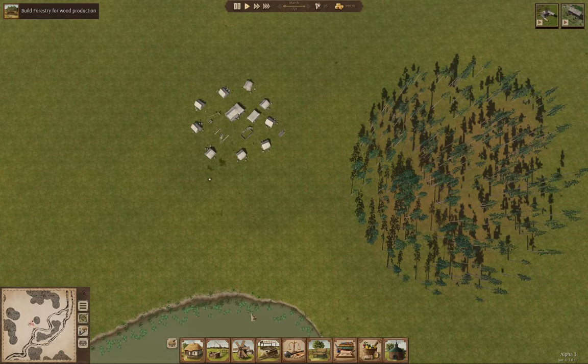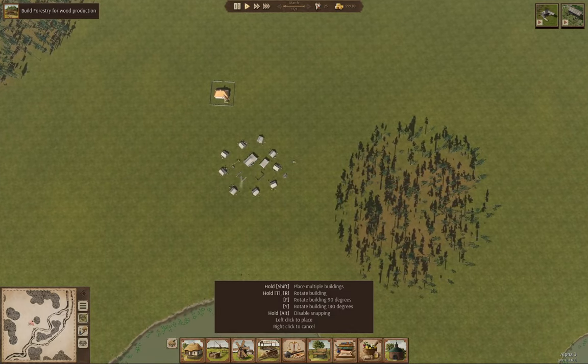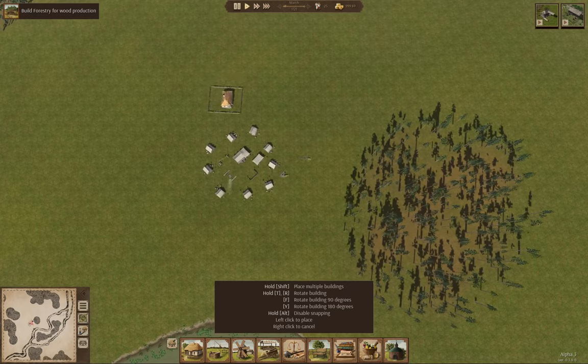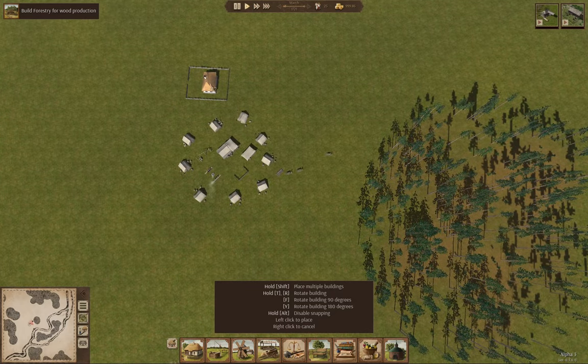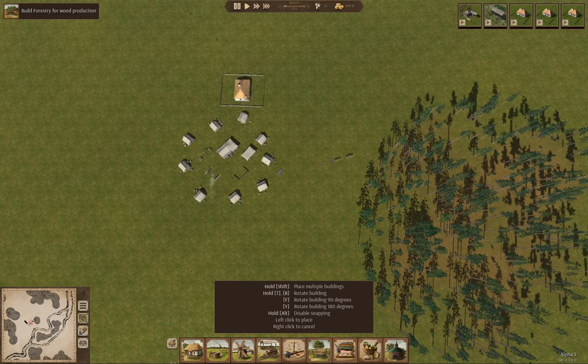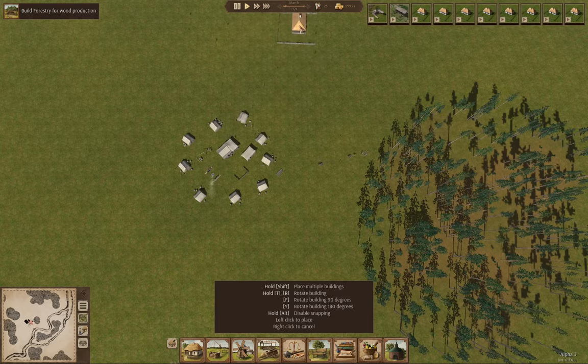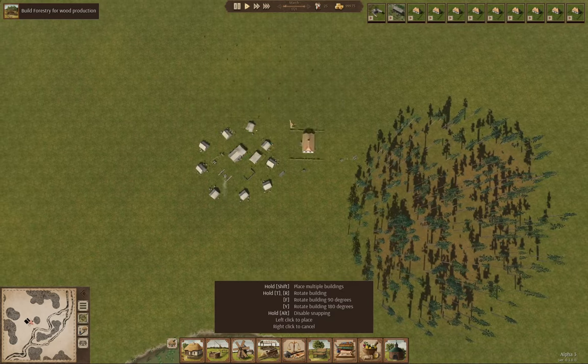I'm going to put the houses up here, going up in rows. I used F to get a 90-degree rotation, by the way. We're going to put several of them — we're going to need nine at least. So that's six, and then another three, one, two, three. That'll be enough to clear the camp.